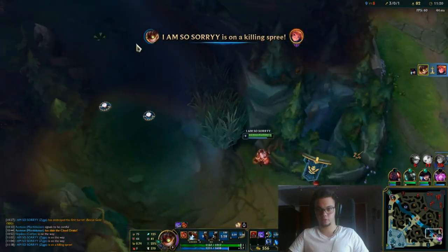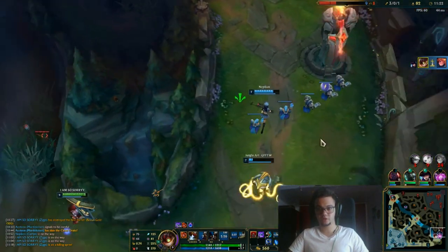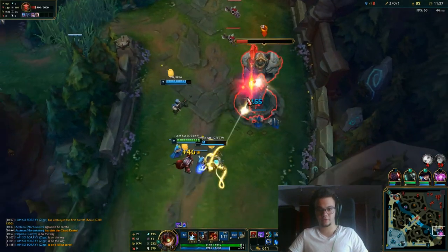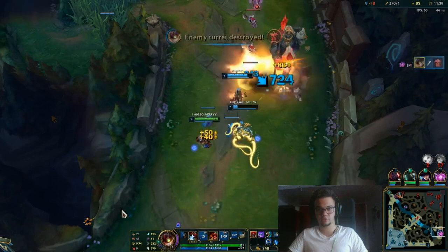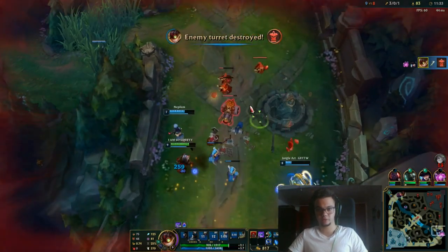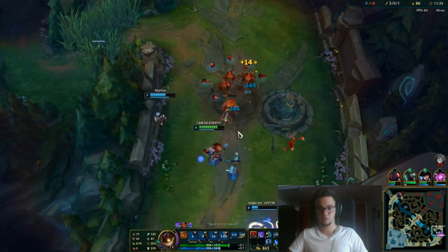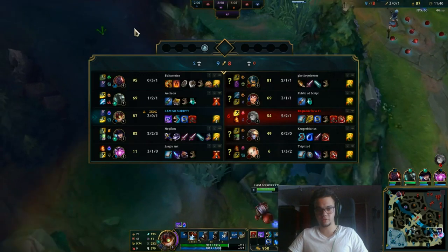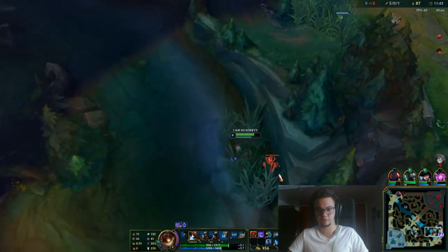That went extremely well for us. Now we can actually take this tower as well with our W. You should aim for these towers and do this whenever you can. This is how Ziggs should be played mostly — he's an artillery so he has this tower-killing potential. I'm massively ahead now just because of that.